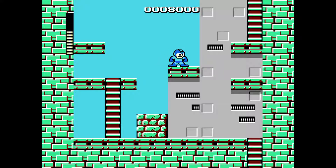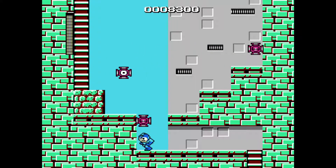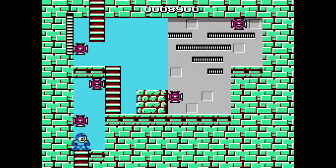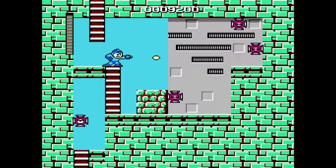Anyway, the first Robot Master I'm coming up against is Cut Man. Luckily the North American instruction manual gave him a bit of a backstory. Cut Man was designed to function as a lumberjack. Powerful, sawtooth, scissor-like instrument protrudes from head, capable of gnawing through giant forest and timbers. And now you know all you need to know about Cut Man.